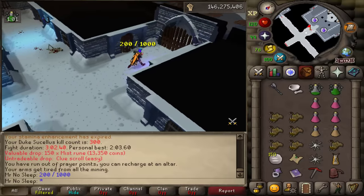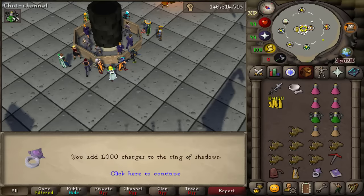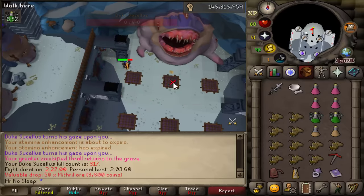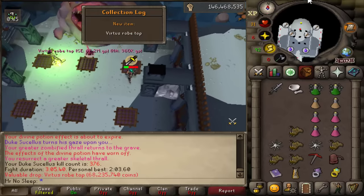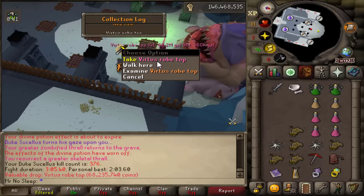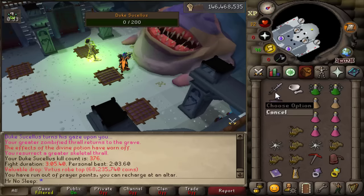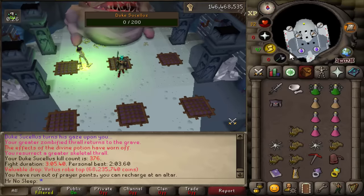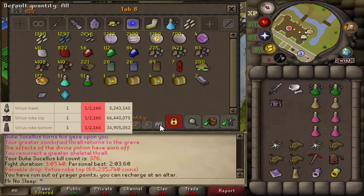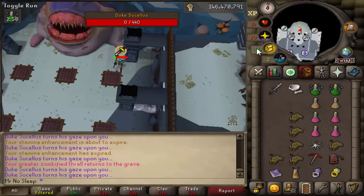Don't take too long on these Desert Treasure 2 bosses because prices fluctuate even on top-tier items. We're 200 kills in, and after a lot of deaths I had to recharge my ring of shadows — 1,000 charges should last until the next DT2 boss video. Slowly getting the hang of this boss, and we're rewarded for it: Virtus robe top, our first rare drop of the video! It's a Virtus piece I was missing — 67 million GP. Seeing it on the ground compared to other rares in this game is just extra special. It's 1 in 2,160 to get that drop.